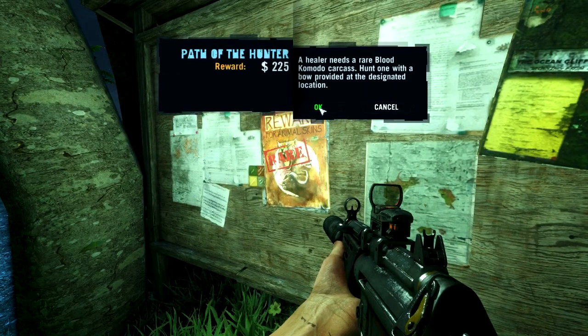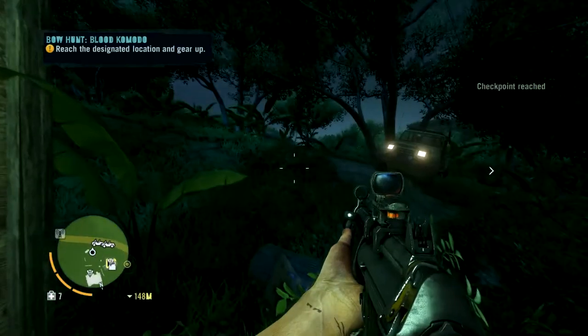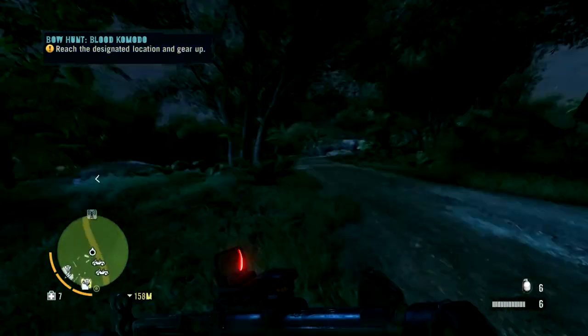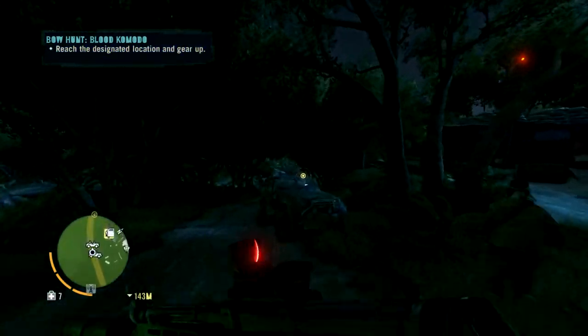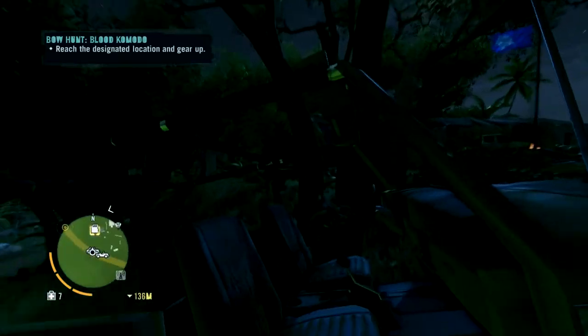A healer needs a rare blood Komodo carcass — hunt one with a bow provided at the designated location. A blood Komodo is actually something we need. We need some skins for that, to craft something.